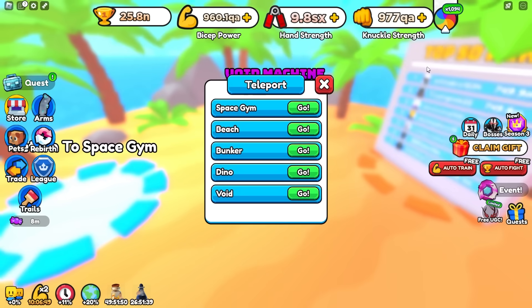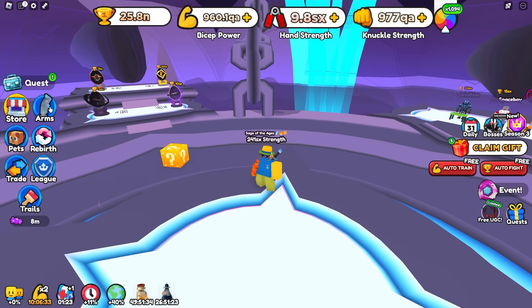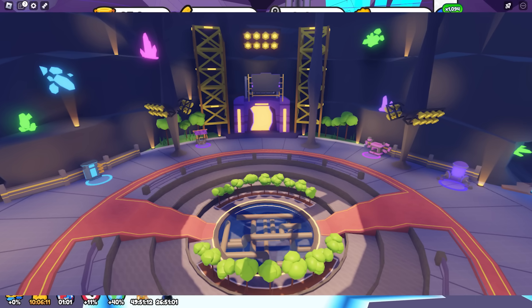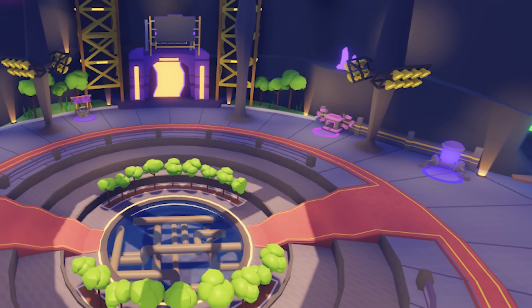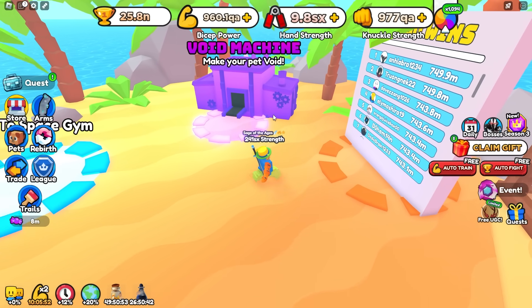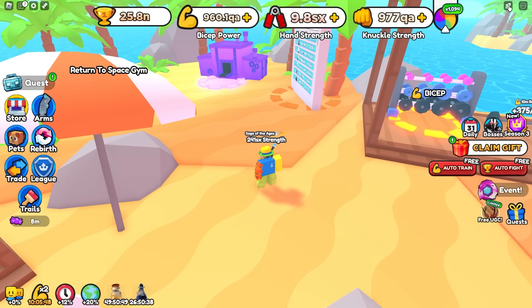This is what the void machine looks like, and this is what the golden machine looks like, so I'm not really sure what that other machine is. We also have another leak of the Trading Plaza which is a more zoomed out version. On the right you'll see two other machines we don't know of. These could be placeholders or new machines, though I doubt they're new — they're probably reskins of the current machines, like a remade void machine to look even better.